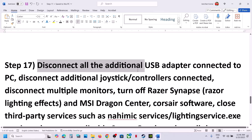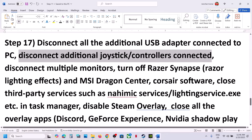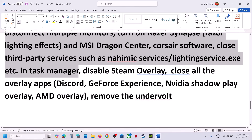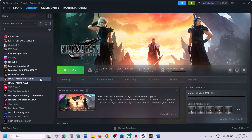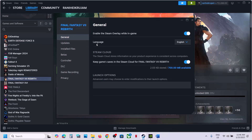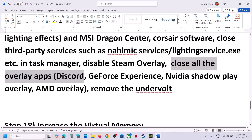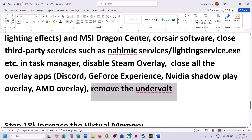The next step is to disconnect any additional peripherals such as HOTAS, wheels, pedals, USB adapters, or extra controllers. Also try disconnecting multiple monitors and launching the game on a single monitor. Close any third-party services or applications, disable Steam overlay in the game's Properties under the General tab, and turn off overlays in Discord, GeForce Experience, or the NVIDIA app. If you have undervolted your system, remove the undervolt and then launch the game.